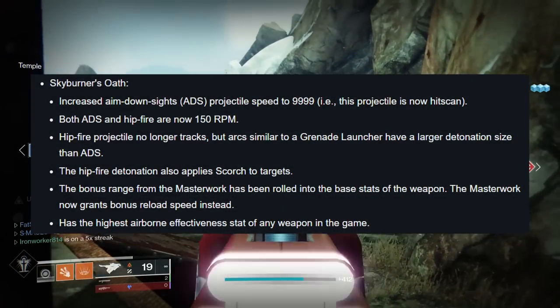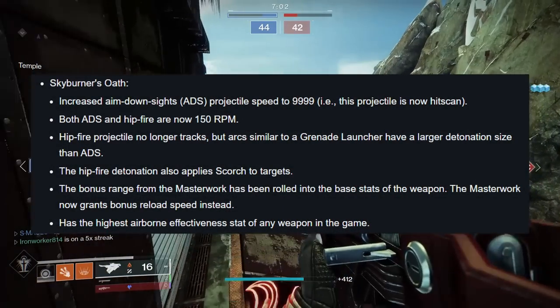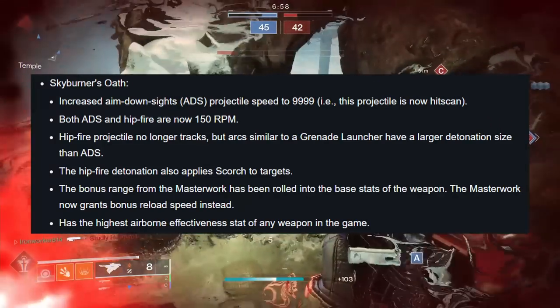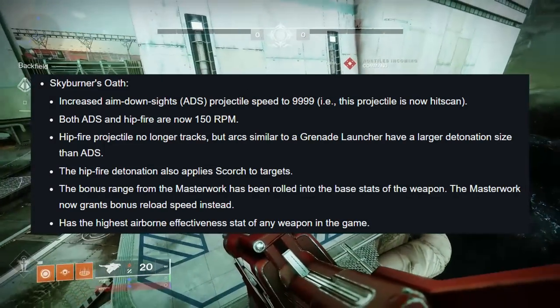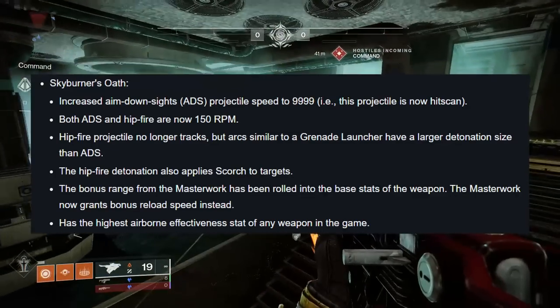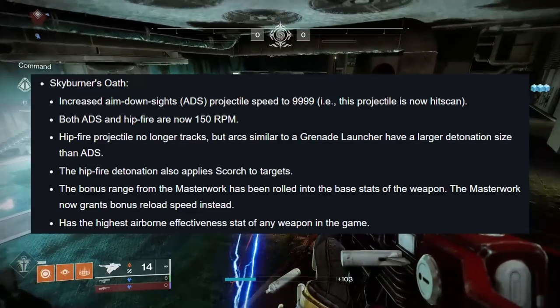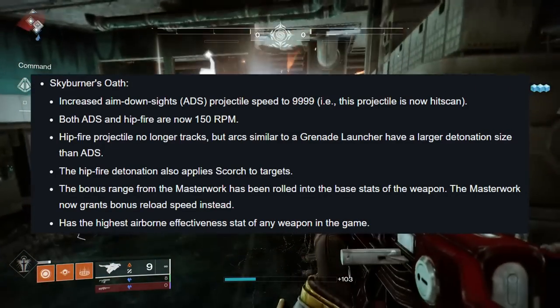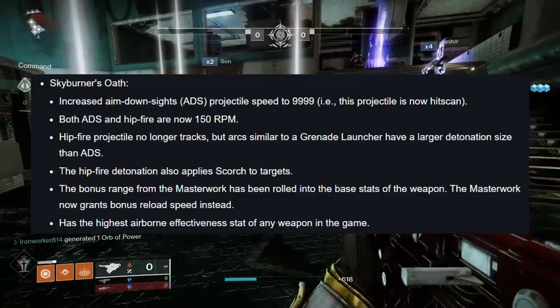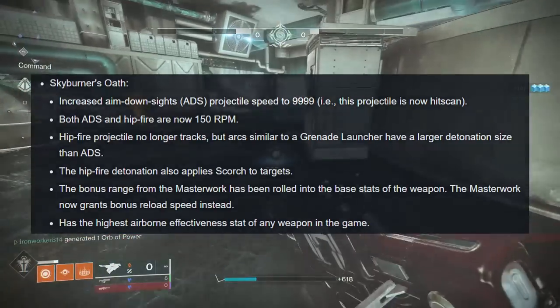When aiming down sights, this weapon is now truly hitscan. Hipfire and ADS will now have the same 150 RPM fire rate. Hipfire projectiles are more like grenade launcher grenades — no more tracking but a larger detonation size. Hipfire detonations will apply Scorch. Skyburner's Catalyst used to increase range; this is being moved intrinsically into the weapon, and it's going to be replaced with a reload speed boost from the catalyst instead. And Skyburner's has the highest airborne effectiveness stat for any weapon.